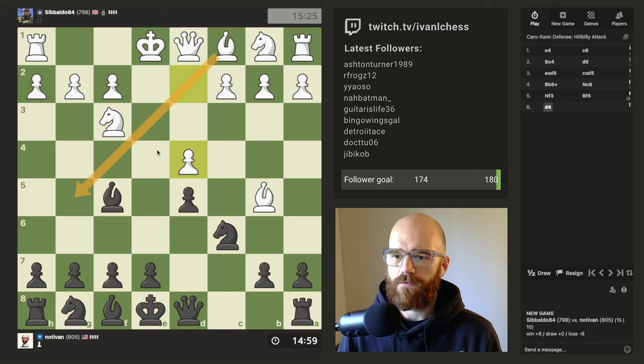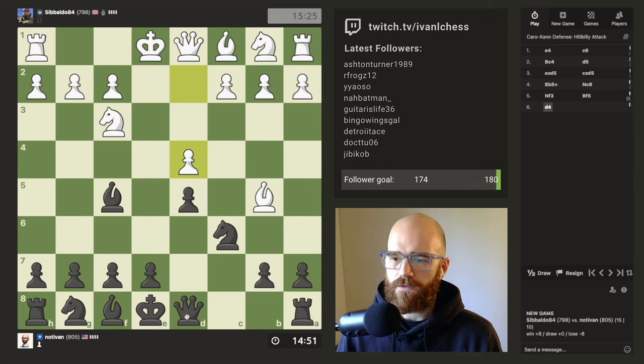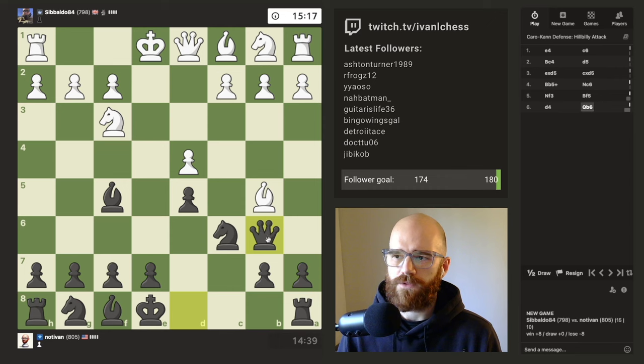It looks like he kind of wants to release his dark square bishop, perhaps. Do we kick or play b6? It's so early to get the queen out. I'm not super sure. I'm going to go for it — I've never tried this, we'll see if it works.